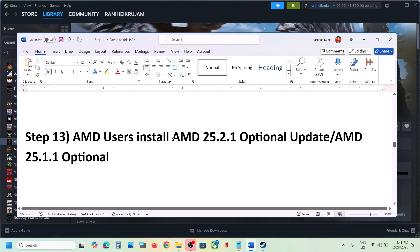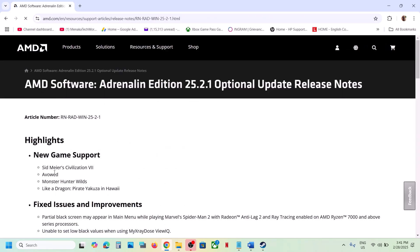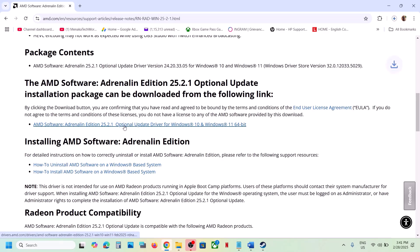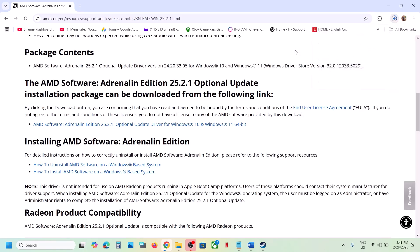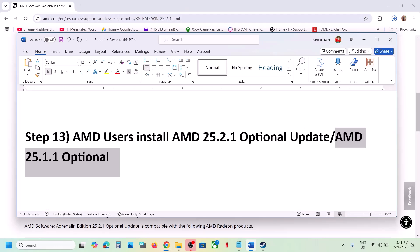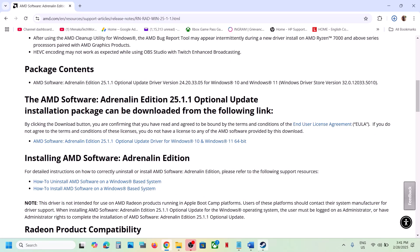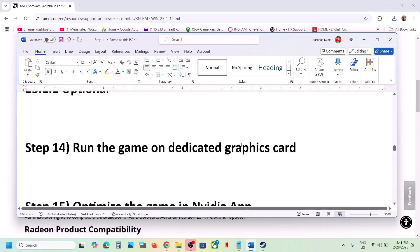For AMD users, also try installing the AMD 25.2.1 optional update or AMD 25.1.1 optional update. In Google, search for 'AMD 25.2.1 optional update,' go to the AMD website, and you'll see new game support for Monster Hunter Wilds. Scroll down, find the optional update, click on it, download and install the EXE file. After installation, restart your computer and launch the game. If that doesn't work, try the AMD 25.1.1 optional update — search it, download, install, restart, and check.